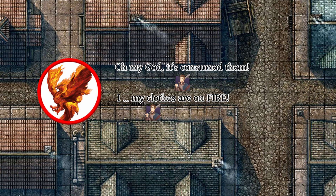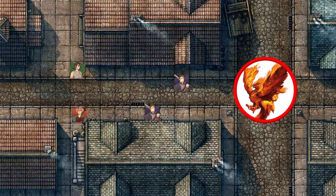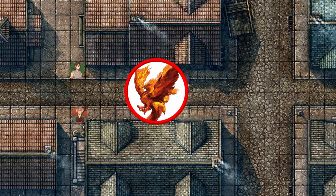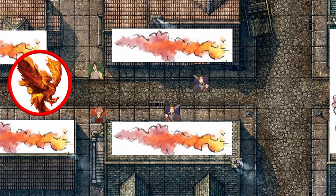Next, I would have it fly into that target's space, setting them ablaze for 1d10 fire damage, and then use whatever remains of its movement to fly away. Because of their Flyby trait, we don't need to worry about opportunity attacks. As the Phoenix moves through the battlefield, I would also have it set fire to its surroundings, which does not require an action. Using this feature, I would try to box players in by setting buildings, trees, or whatever else is flammable on fire, blocking their escape paths.